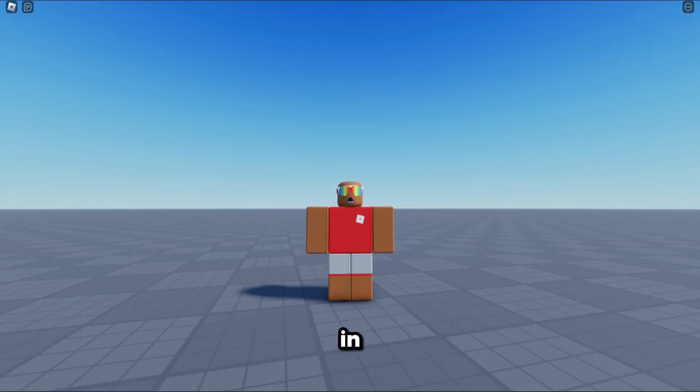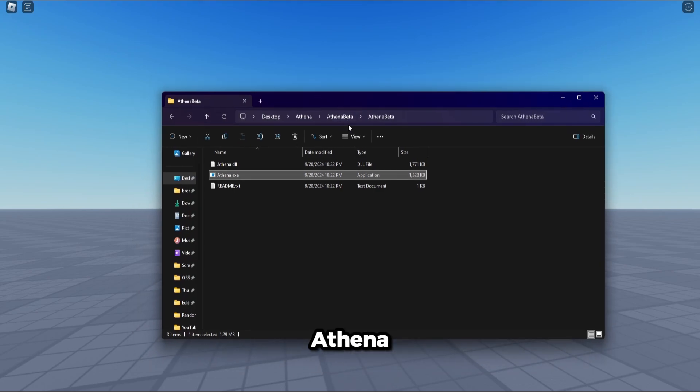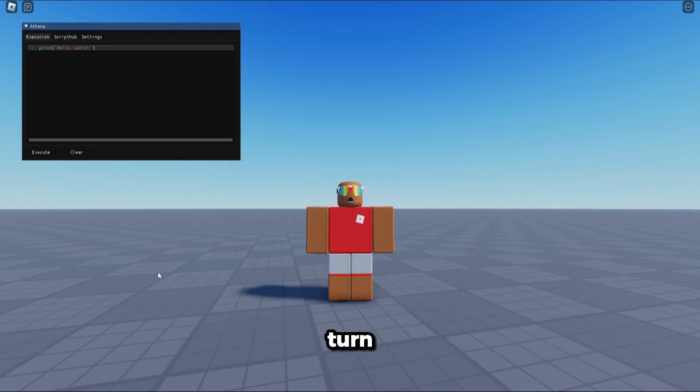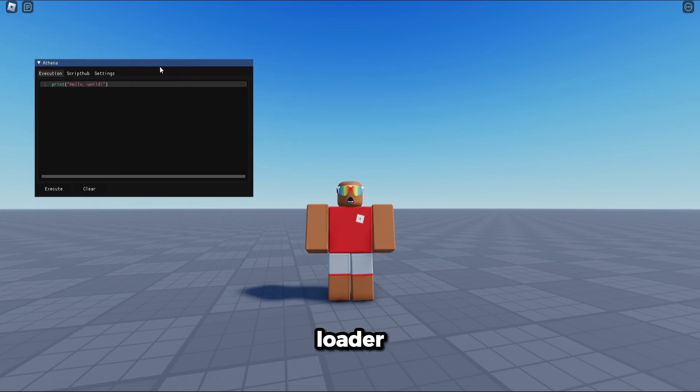To get the download, go to the first link in the description, join the Discord server, and the download is there. Once you've gotten it, go to the file called 'Athena Beta', then open athena.exe. Make sure your antivirus is turned off, and then you will get the loader.